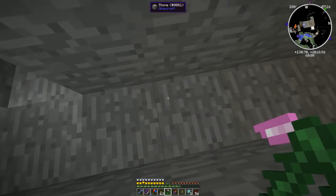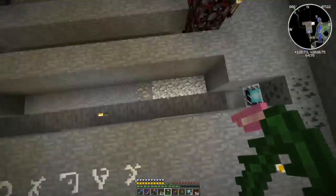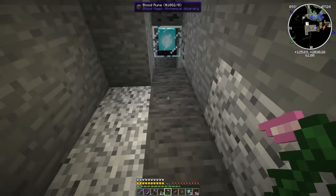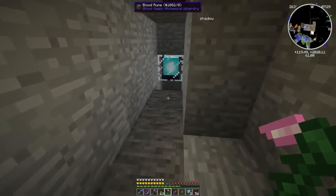So then a blood rune goes right in here. How many blood runes are on this side? Let's see — one, two, three, four, five, six. One, two, three, four, five. So 13.